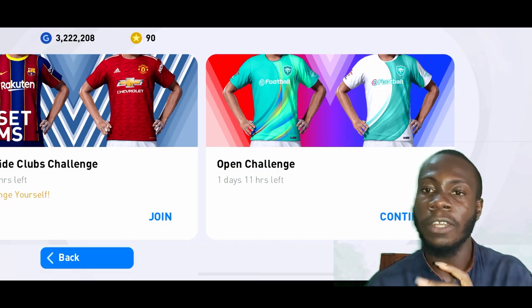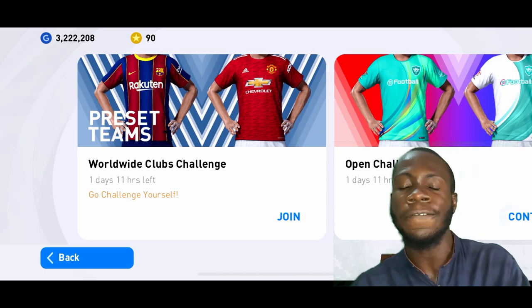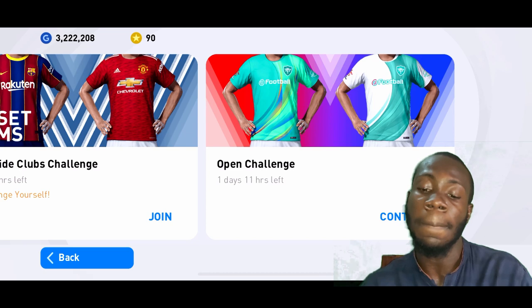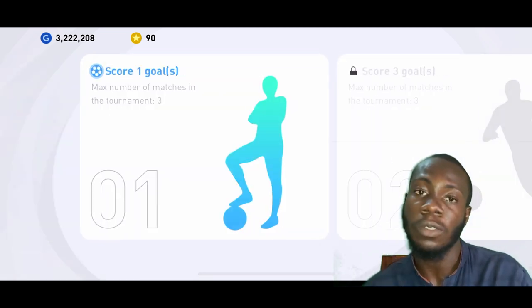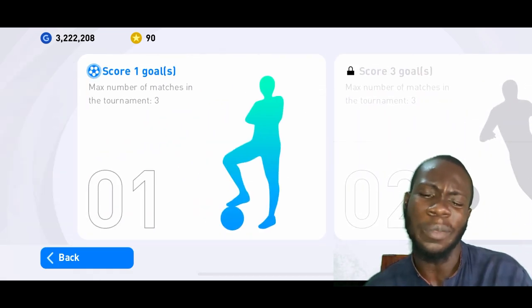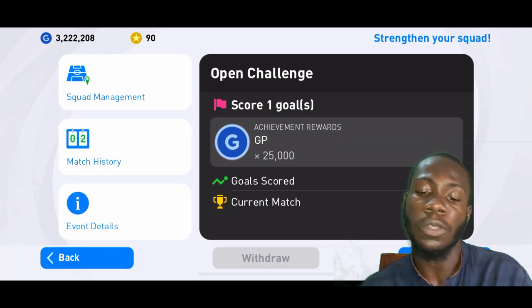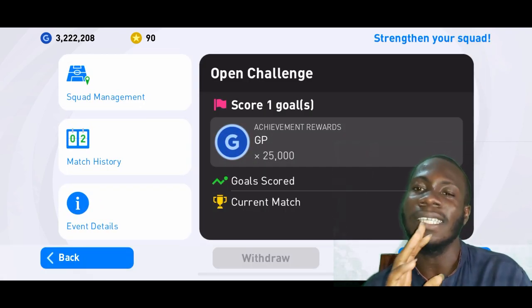The first step is a very easy one — play Event Mode. As we all know, Event Mode is kind of the easiest mode you can play online matches on in PES 2021 Mobile. As you can see, open the channel — don't go for the worldwide club challenge, that's not a good one. Go for Open Challenge: score one goal, score three goals, score five goals. This is the easiest challenge in this game.